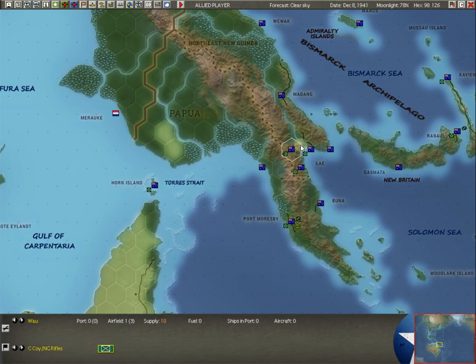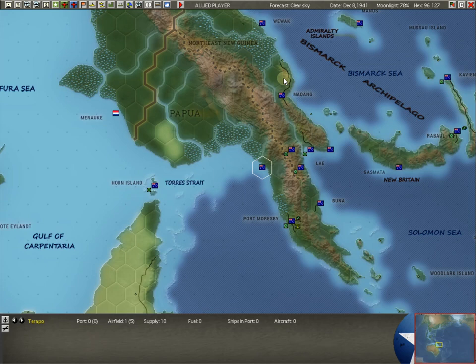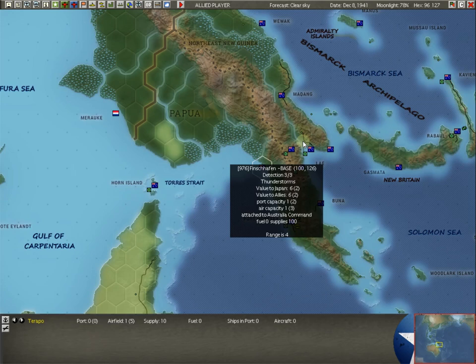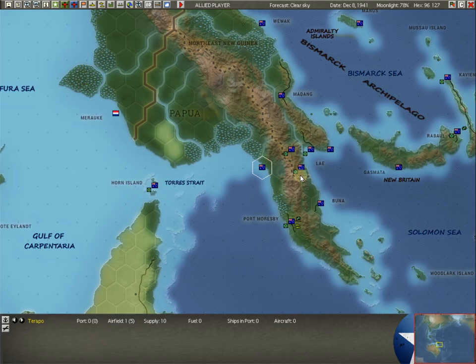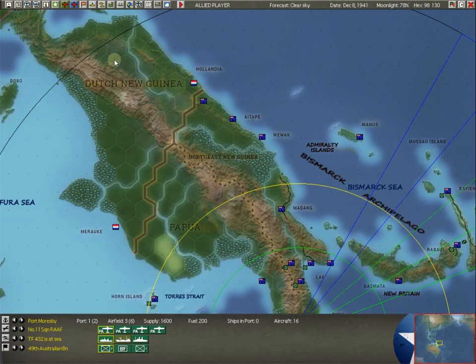We're marching these guys over to Tarapo on the coast. If the Japanese come land down here, they might come to Madang first or land at Finschhafen. These units would hit those coastal bases first. We're leaving two units here hoping they can put up some token resistance. Really, Port Moresby is the ballgame here — there's just not a whole lot else going on besides these three units.